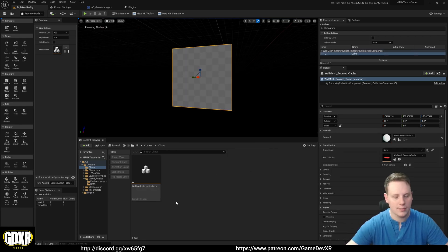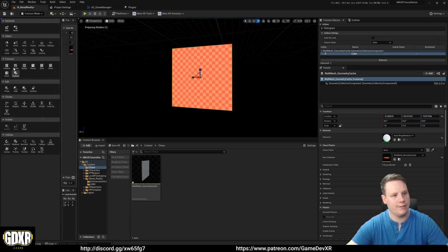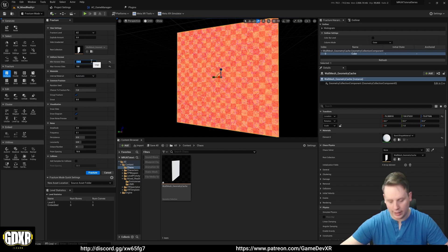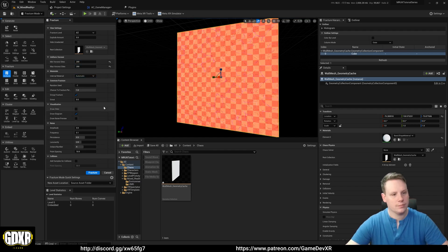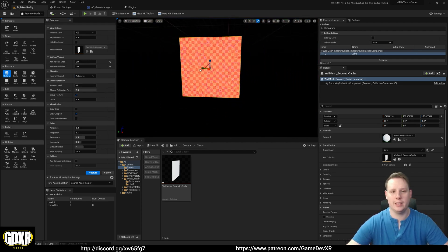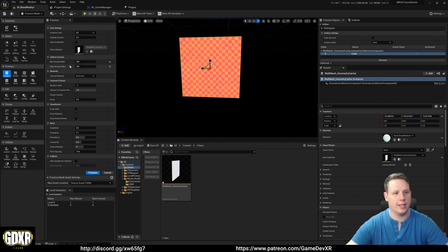Now we can use the fracture tools on the left. I'm going to use Uniform - when you select it, it starts breaking up the mesh. This is set to 20 by 20 by default, but I found about 150-200 works quite nicely for my room. I'll go with 200 by 200. What's going to happen is when we bring it into our scene, the Mixed Reality Utility Kit will scale this up and you'll see those parts get bigger and stretch out, so keep that in mind.